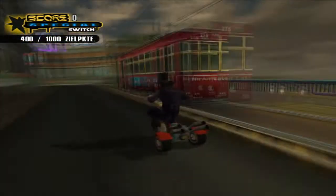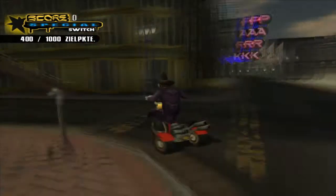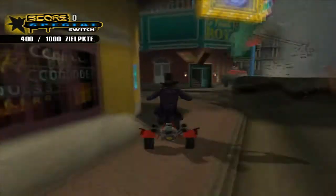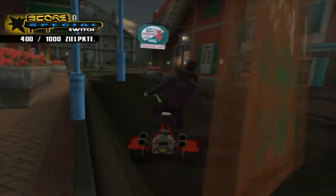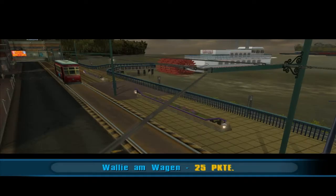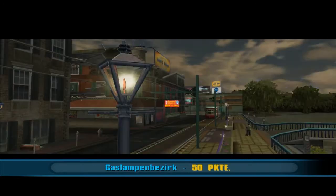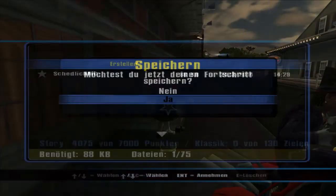Wir sprechen jetzt nochmal den Profi-Skater an. Neue Ziele sind: Novelin Street Spine, Wally am Wagen, Spine-Transfer-Kombo, Markiere die Reklametafel, Manual über die Schächte für die Vögel, Gaslampenbezirk, Groß und mit Fokus.